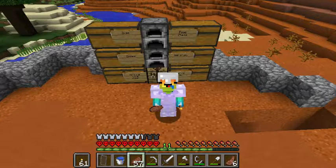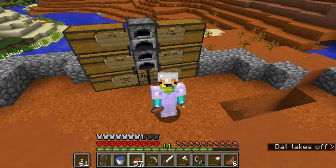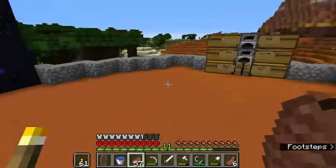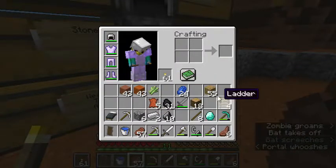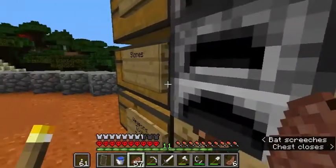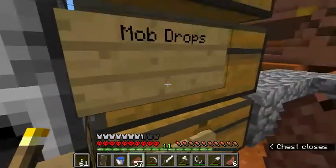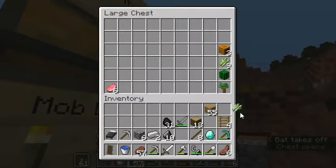Hello everyone, welcome to another episode of Torji's World. We've created a little home — our headquarters, whatever you want to call it. We'll probably fix it up at some point, but right now we're going to get ready to go mining. Let's put some stuff away — we need to get some coal, iron, just generally stock up. Iron and coal are the best things to trade, along with paper.